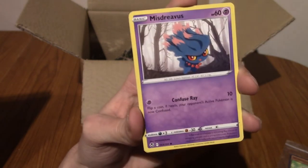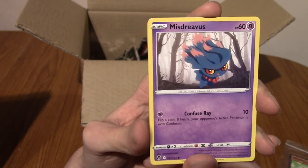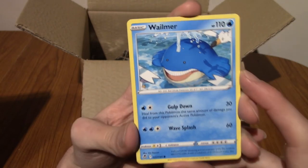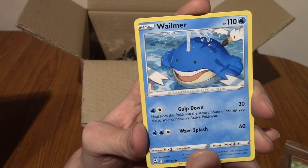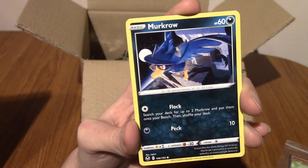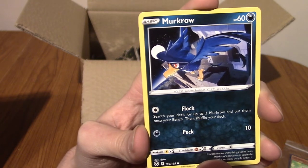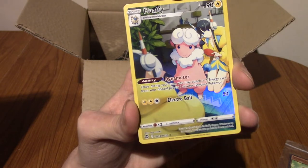We've got Growlithe — don't Google it, because it doesn't exist, it's not a weird shady thing. We have Misdreavus — this does have potential for a trainer gallery in the reverse slot, so we've got double chances for hype. We've got Wailmer, being a nice little whale dude. We've got Murkrow — that's really cool Murkrow art. They do tend to give Murkrow some pretty hype art.